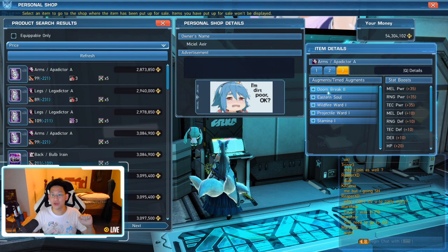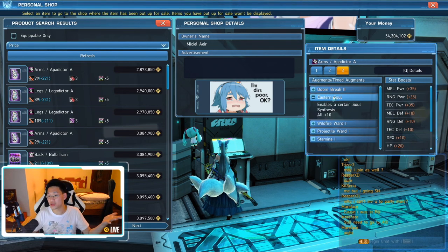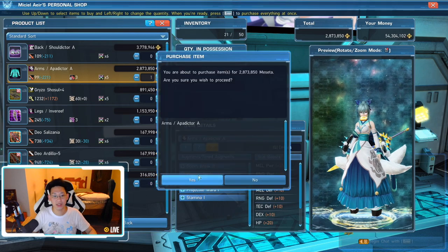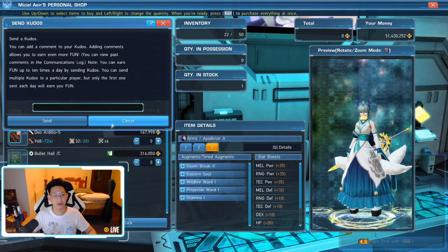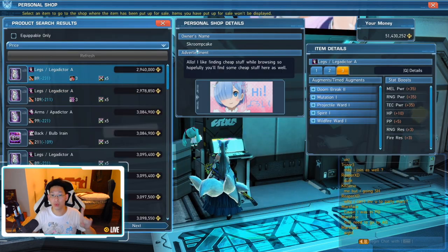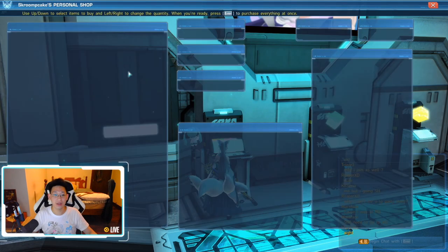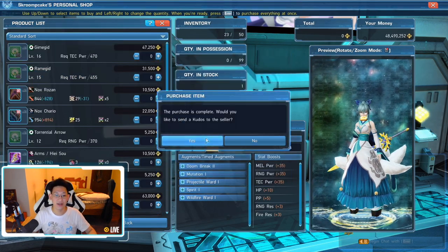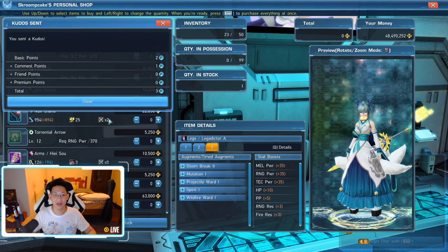Right here, you can see this one has Eastern Soul — I needed Eastern Soul because it's a green colored soul in order to make my D soul. So I'm going to be buying this. I will purchase this — send kudos, done. That's piece number one. Now I need two more pieces. So piece number two, I'm going to buy this one — another almost 3 million. Send kudos. And finally I need to buy one more Doom Break, which is the next cheapest one.